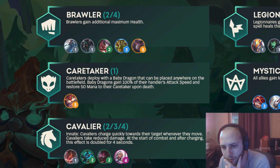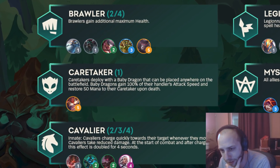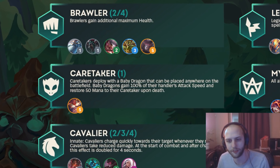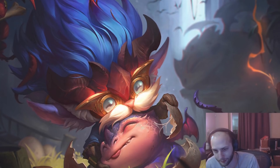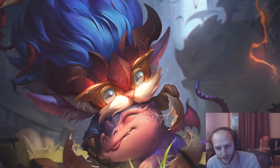Caretaker. Caretaker deploys with a baby dragon that can be placed anywhere on the battlefield. Baby dragons gain 100% of their handler's attack speed and restore 50 mana to their caretaker upon death. So this is the Heimerdinger trait and it's basically just a thing that enables Heimerdinger to be stronger. That's pretty much the gist I got of it.